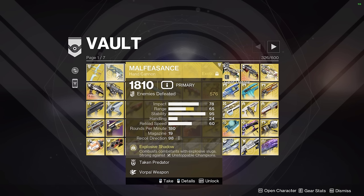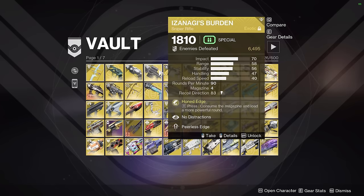Malfeasance is for the Lucky Pants GM build. Even though it's used in some low mans, I'm not really a solo or low man player, so I basically just use this when I'm farming Corrupted on an Eager Edge Sword. We also have Ace of Spades, just a PvP weapon. Izanagi's Burden is a speedrun classic — I don't really need to explain this one. It's just for range, precision burst damage — very, very good weapon.